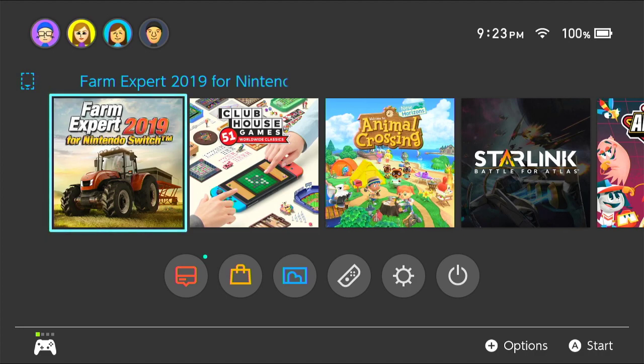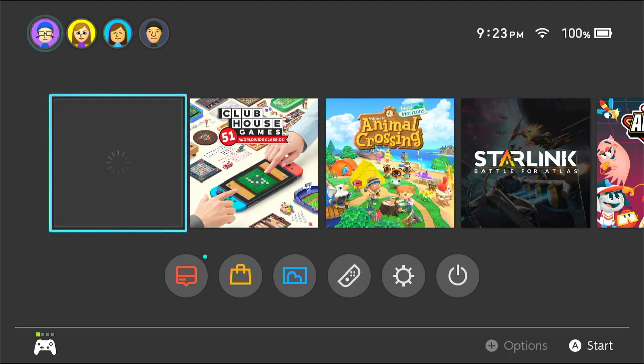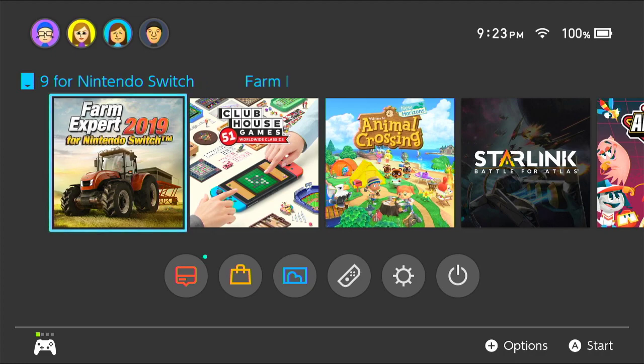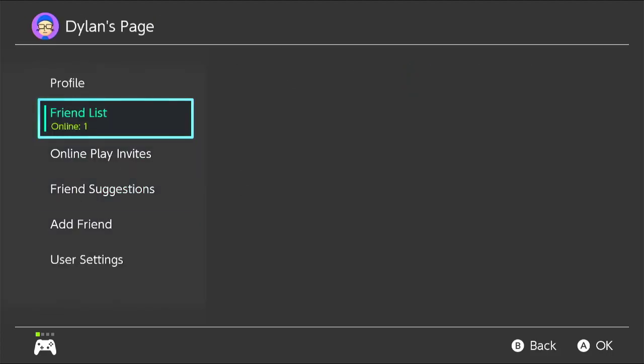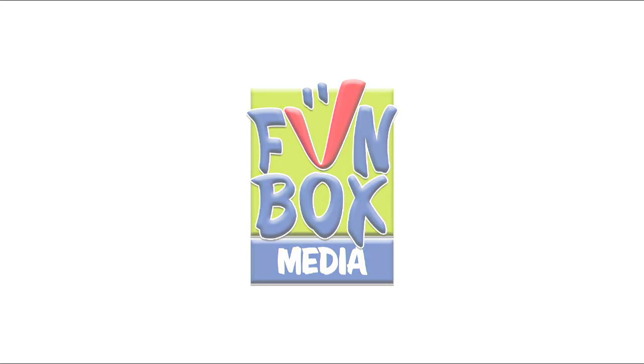Hello, welcome to another stream called 'Dylan Plays a $15 Switch Game.' Basically the way this is gonna work is I bought this at Walmart for $15, and I'm gonna put it into my Switch now. You might say it's already there — I did insert it, but all I did was start up the game. This is first impressions because I didn't want to play it off stream. Jared still did not get back to me, by the way. Let's start — this is exciting. FunBox Media, pretty epic developer.